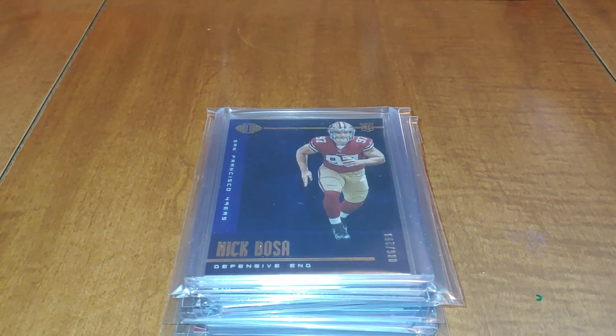Current status — just waiting on two more cards. When I get those, I'll lay out the whole rainbow and do another quick video. For those of you who don't know what a rainbow is, that would be every parallel of a card you are collecting — you'll get the base rookie card, and then every other colored parallel, either numbered or not numbered. So I have the ones numbered to 399, 299, 75, and 99, plus multiple unnumbered parallels. Just waiting on two more to have my full rainbow, other than the one-of-one.